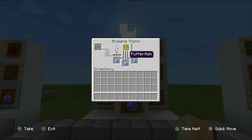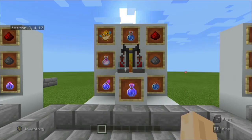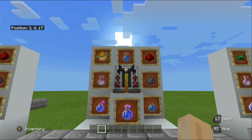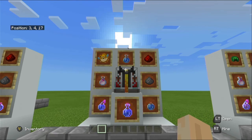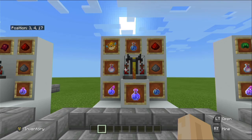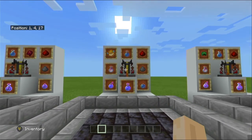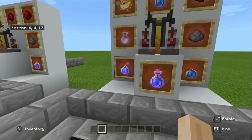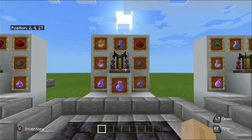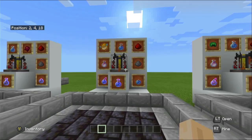There is no level two to this potion since once you're not suffocating there's nothing else to do with water breathing. However there is an extended version — leave your water breathing potions in the bottom and add redstone to get the extended version. Standard lasts three minutes; extended lasts eight minutes. The water breathing effect can also be obtained using a conduit, which also gives night vision. There is a splash variant using gunpowder and a lingering version using dragon's breath.